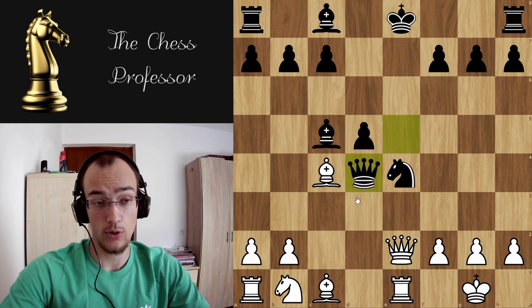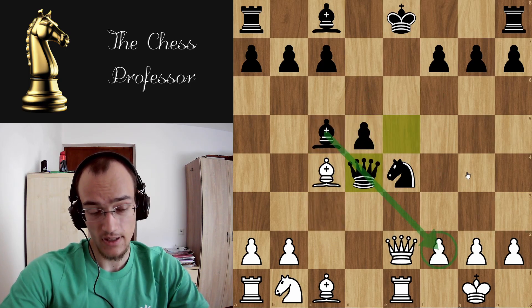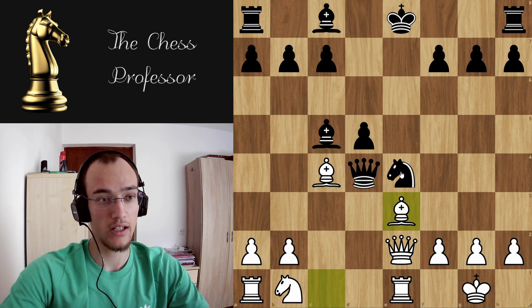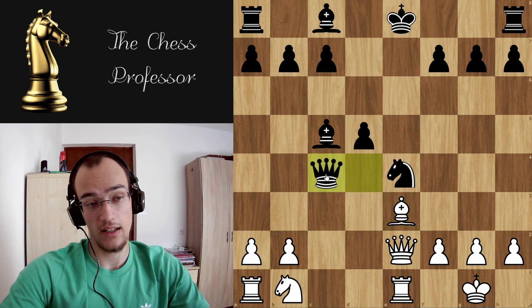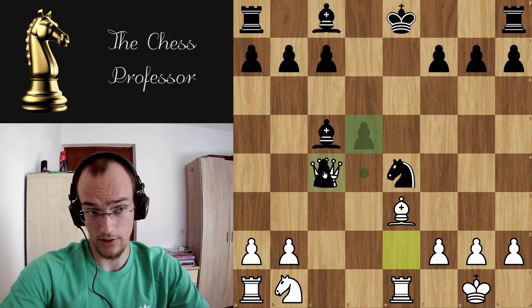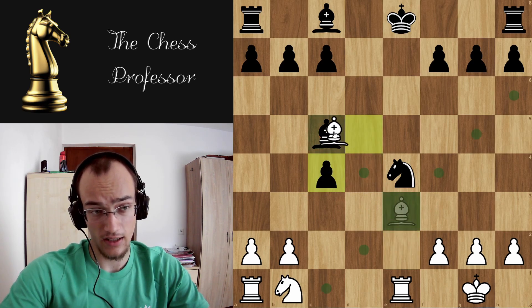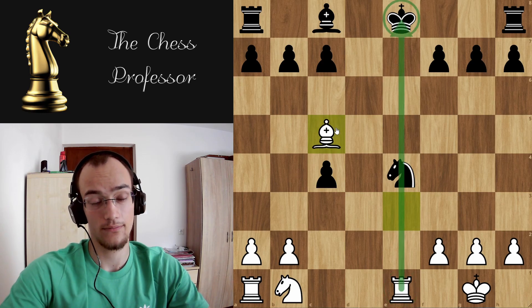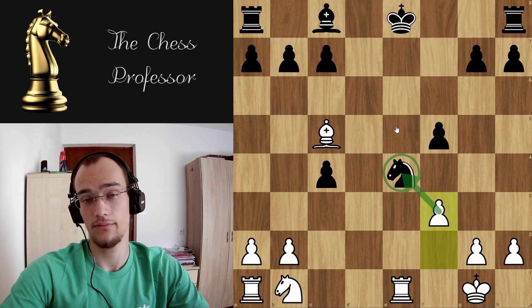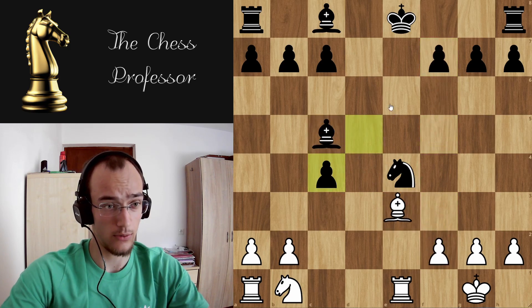Now what if queen takes? They are attacking this pawn, so you play bishop e3, skewering. If they take here, you take the queen. They're obviously going to take your queen back, and now you just take the bishop and the knight is pinned. If they try to preserve the knight, f3 — and you're going to be winning.